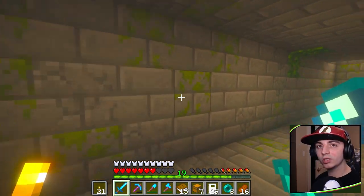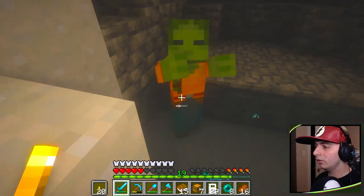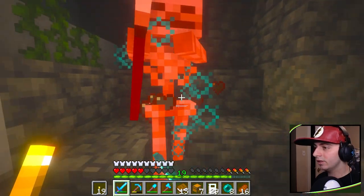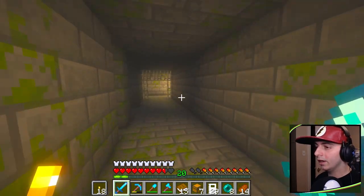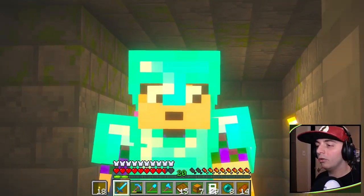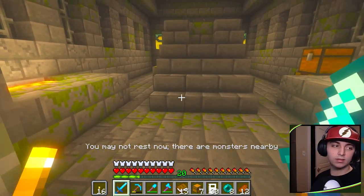I just need to figure out how I get back up to the main portion with the end portal. I'm just curious what's down here — I know this is part of a lush cave. Kill this guy here — perfect. There's nothing of worth down here. Where has my staircase gone? Found our way back.